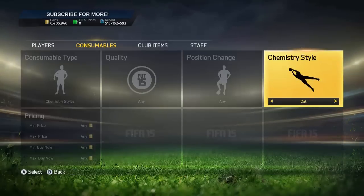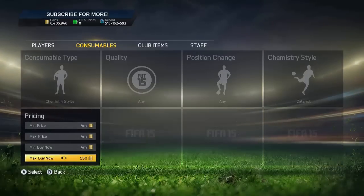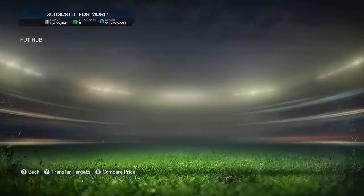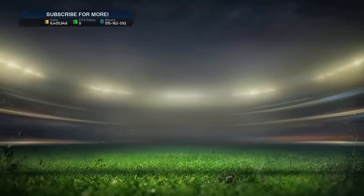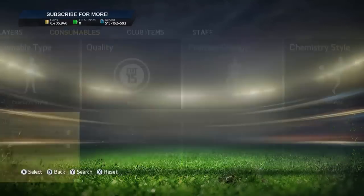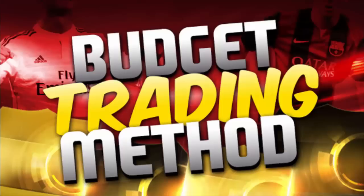Here now you can see chem styles again — you can put in Shadow, Hunter, Catalyst. Look at Catalyst here: around 2.5k or 2.4k, I remember selling them the other day. Now they're under 2k, going for like 1.6k, not even selling. But just wait until the packs come out — they'll probably be like 1k. It's pretty mad how much you can invest in all these now and they'll go up after Team of the Season.